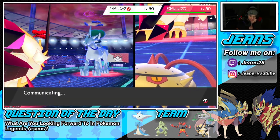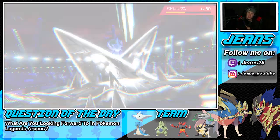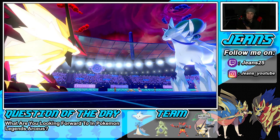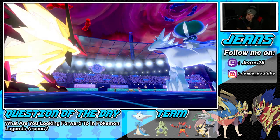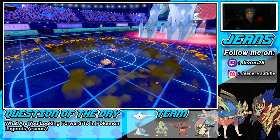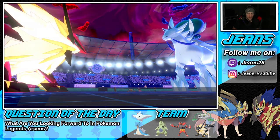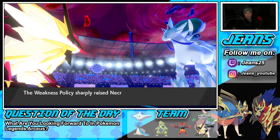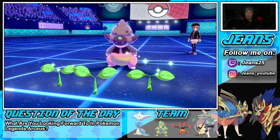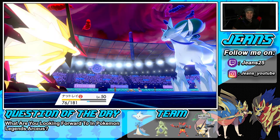He pops Trick Room again. He doesn't Max Guard, so Steel Spikes comes out and we grab the Defense boost. Big damage output and Trick Room is done. He might reset Trick Room — let's see. He goes for Max Quake; at plus one Defense we should eat it all day. If he doesn't set Trick Room again, we're in a solid spot. Weakness Policy procs if he does — and he does not go for Trick Room! Dub on our hands.